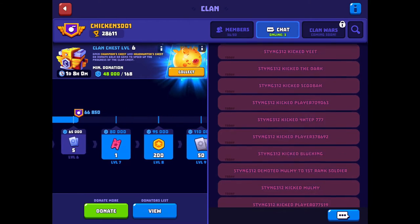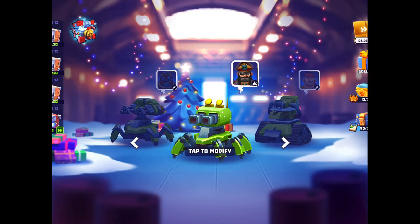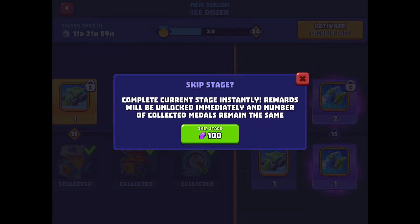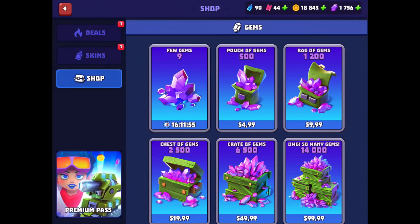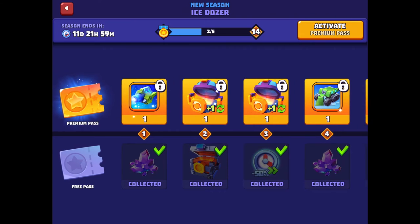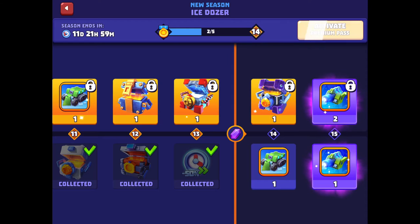Looks like we're at level six now, and somebody got kicked so we have 36 members — you could join Chicken 3001, I know the name is amazing. For each level you advance in the pass you have to win five times, or you can skip stages by spending 100 gems. If you really stock up on gems you can get these legendaries almost instantly since there are only 15 tiers in the season.